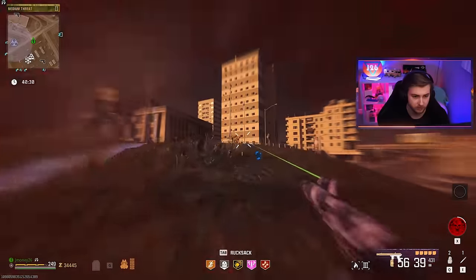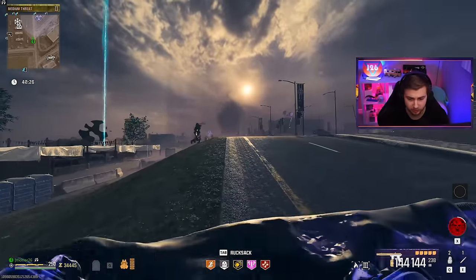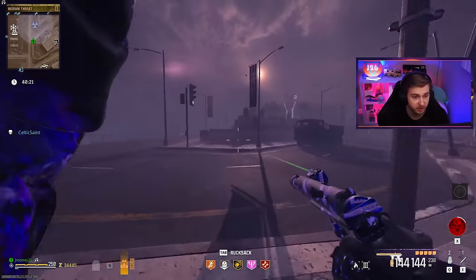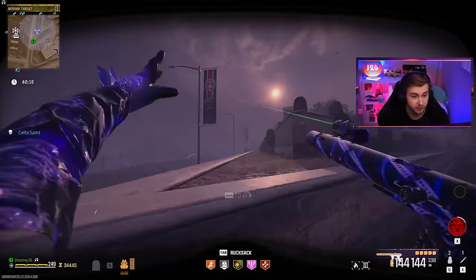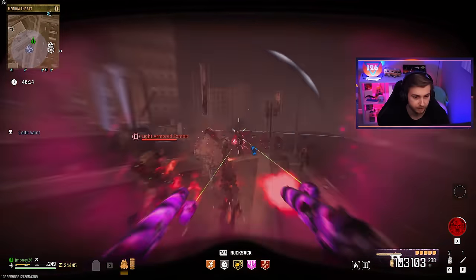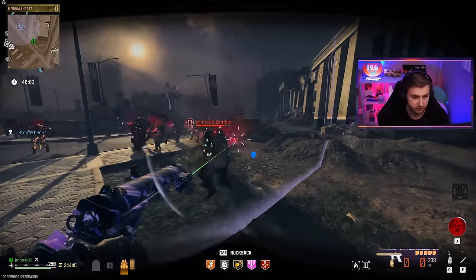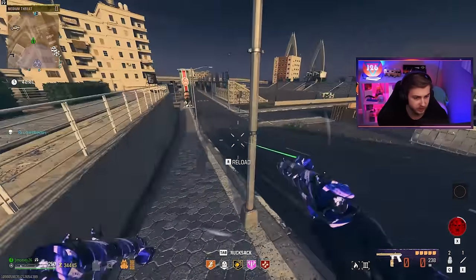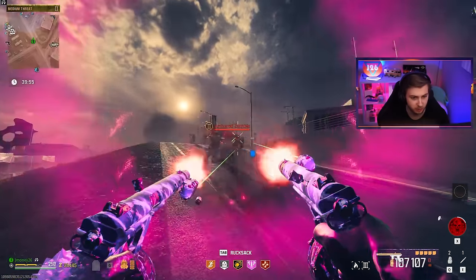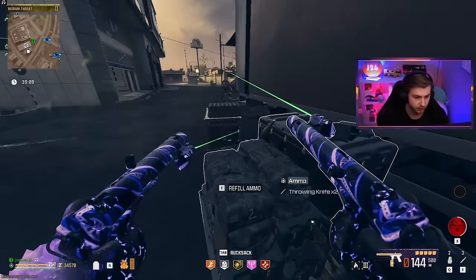I didn't even check how much ammo these things have — each weapon has 144 bullets after Pack-a-Punch, which is going to be a little bit less than the WSP Swarms. But these are pistols while the WSP Swarms are SMGs, so there's a little bit of a difference there. It's not really doing a whole lot to the Stormcaller, but there's not really a whole lot of weapons that do well against it. I am completely out of ammo now — you run out pretty quick. Let's fill up.